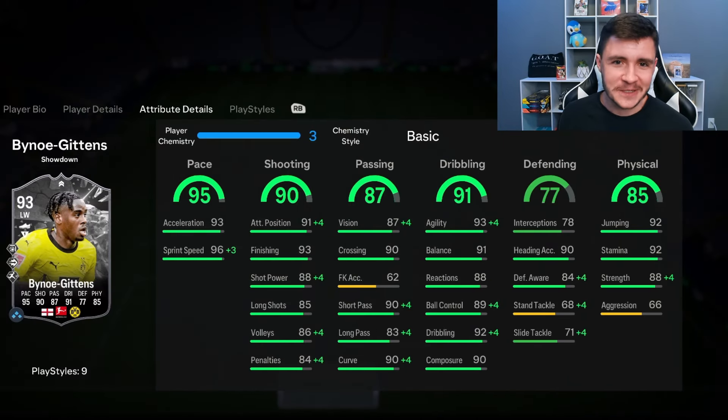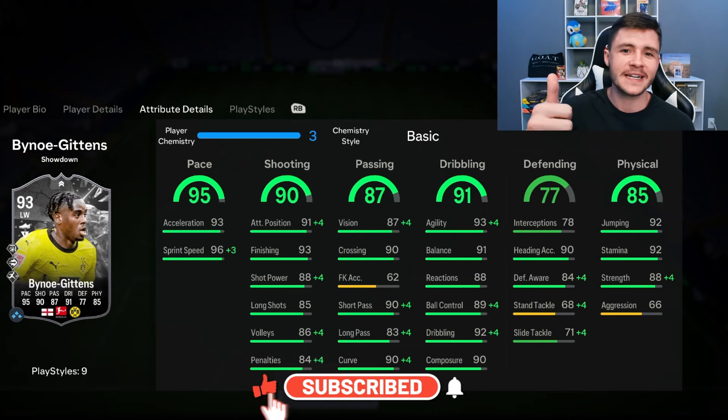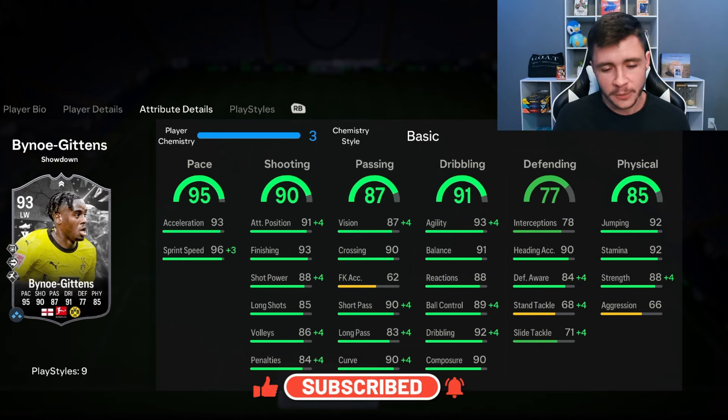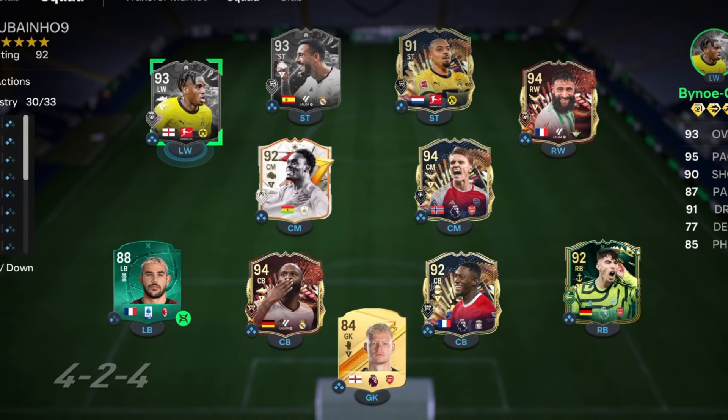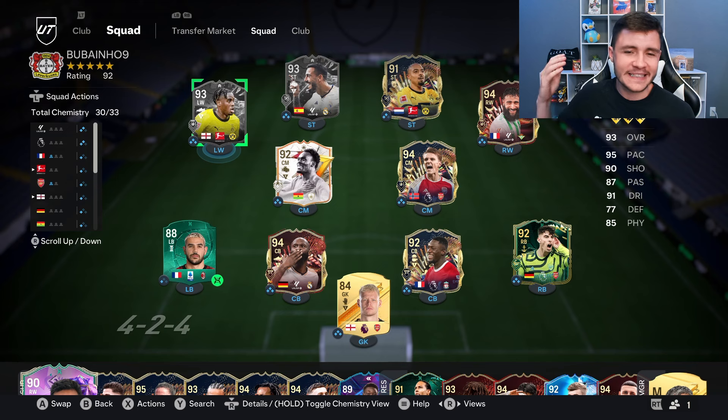If you guys enjoy these FC 24 player reviews, go ahead and leave a like and consider subscribing if you're new. We're going to use this team in Fut Champions to test out the new Bino Gittens card, playing him as the left-sided center forward in the 4-3-2-1 formation. Let's jump into game number one and see how good this card really is.